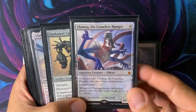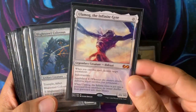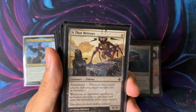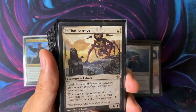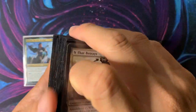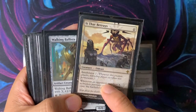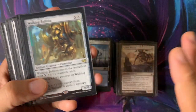Ulamog — gotta play the big Eldrazi. Ulamog. Darksteel Colossus. Another Ulamog. Blightsteel Colossus. It That Betrays is so cool — when they use Annihilator and sacrifice a non-token permanent, you put that card onto the battlefield under your control. So you get their stuff. Just remember: if you're willing to put Annihilator cards in your deck, you should be okay playing against Annihilator cards and sacrificing your own permanents.